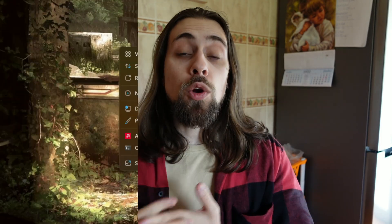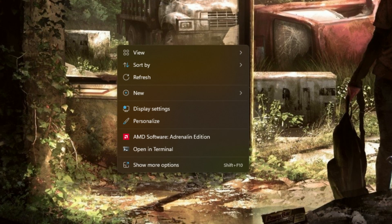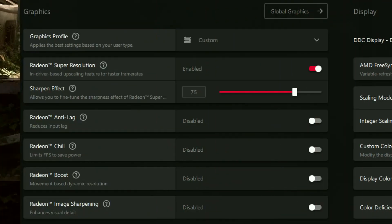Apart from those issues, these drivers also bring new things — like a new installation background. They finally added the shortcut on Windows 11, so when you right-click on your desktop in Windows 11, you finally have the shortcut to the AMD Adrenaline software. That's a great thing to have — finally, after all this time, we have the shortcut right there instead of needing to go to more options and then AMD Adrenaline settings. We also have the sharpened effect slider on RSR as mentioned.